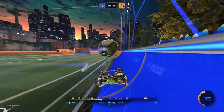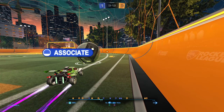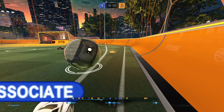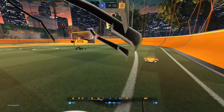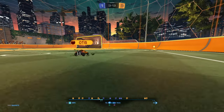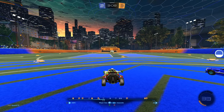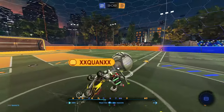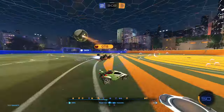I've told you this before: attack the middle of the field, stop attacking from the walls. In this situation, slow the ball down, get on this side of it, cut in and get it on top of your car. Now you put them in a terrible spot — if you flick, air dribble, or air dribble bump from this position, it's so dangerous and hard to defend. Air dribble bumps are not very challenging to execute and I know you're capable of learning that.